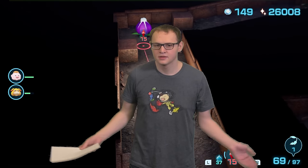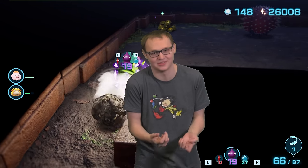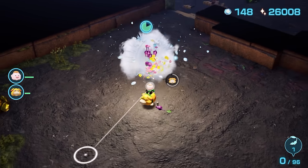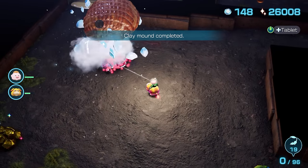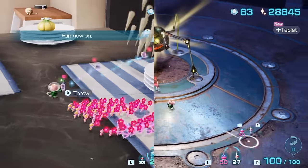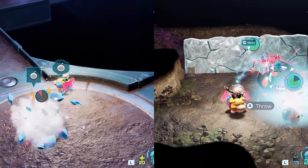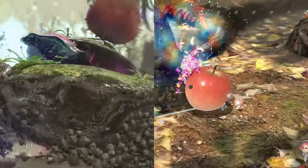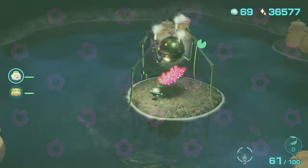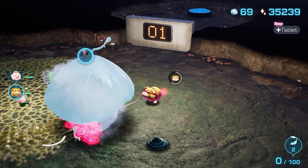That should be all the Pikmin types — but Nintendo did put in two types that become utterly stupid when you Spicy Spray them. These two types do 5 damage by default, so Spicy Spray is already quadrupling their damage output. Combine this with Winged Pikmin's ability to mass-latch onto enemies with charging, or Ice Pikmin's doubled freeze rate, and you get peak enemy annihilation.